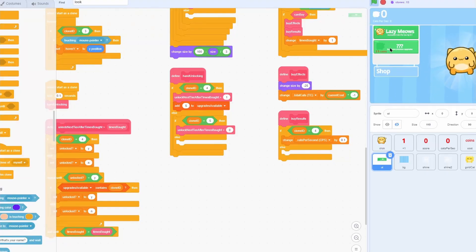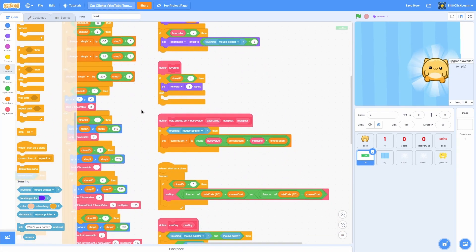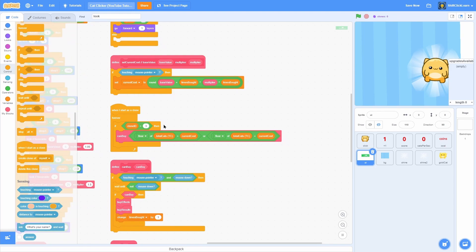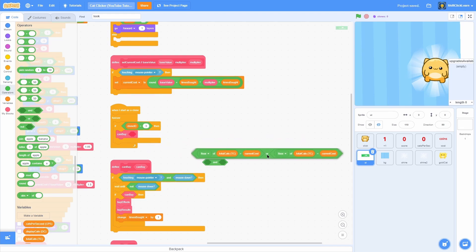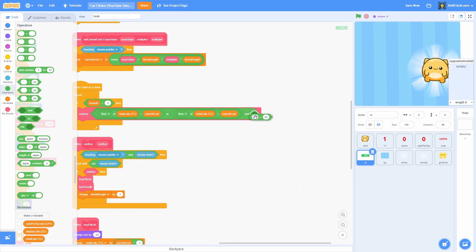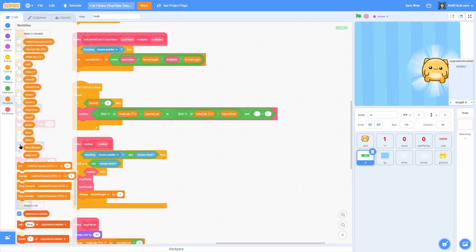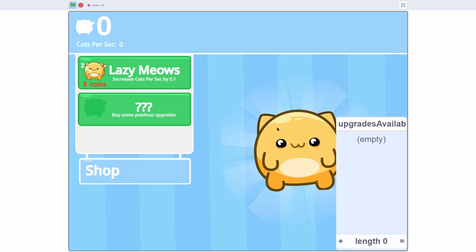Right now you can still buy upgrades that aren't unlocked, so we need to fix that. Find the can-buy block and add an and condition, then do unlocked equals y. Now it will only let you buy the upgrade if you've unlocked it.